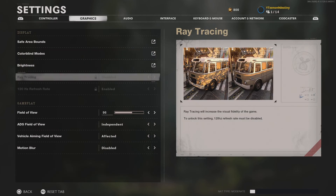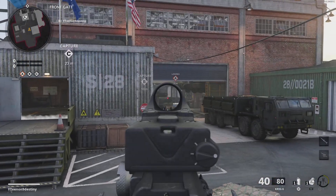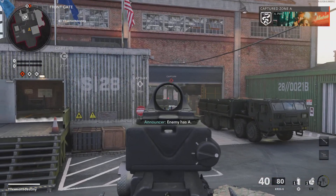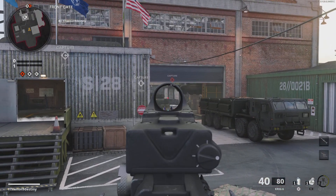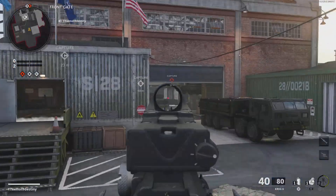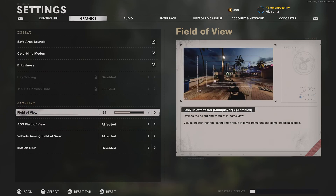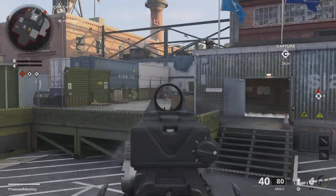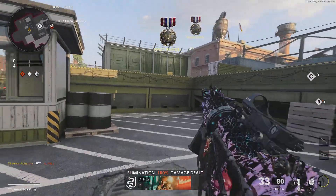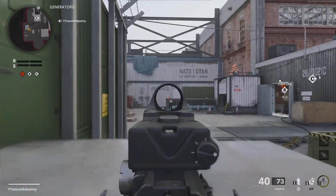Field of view: 96 on independent. I play AR, so I'd normally challenge this. If you're running a sub, don't challenge at range — nine out of ten times you're going to lose that gunfight, so you want to be more zoomed in. Independent makes it a set value, so it's effectively at 80 with ADS. Most people play between 90 and 100 — I play at 96 on independent for that zoom.